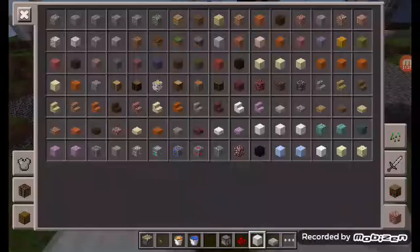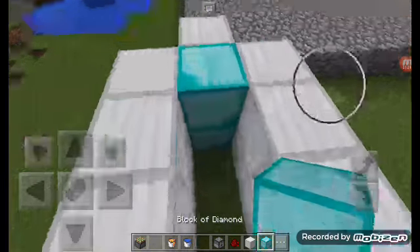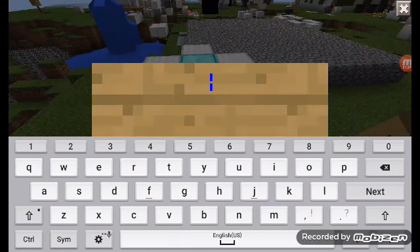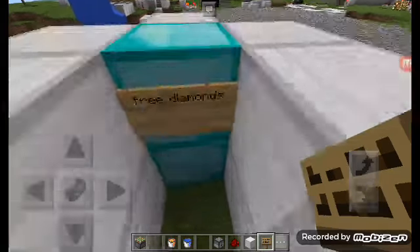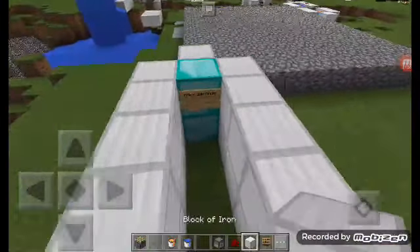Put your ore - the bait you want to be the trap - there. Now there are three diamonds. Put on, then remove this.